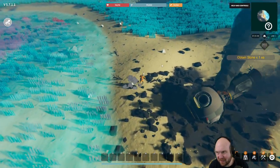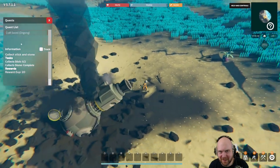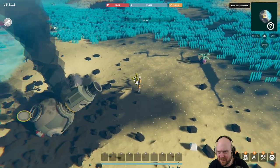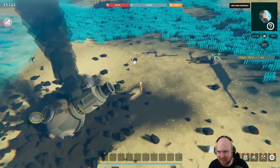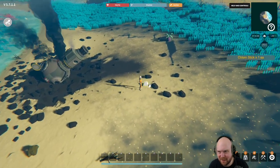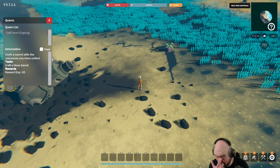Obtain stone. What am I supposed to do? Craft sword. Okay, I gotta get sticks and stone. Now we're playing Minecraft, but I don't get to punch trees, so it's inferior to Minecraft. Craft a stone sword.